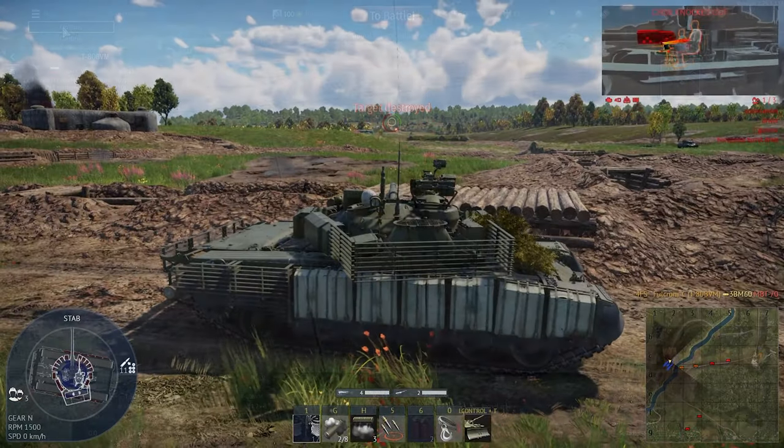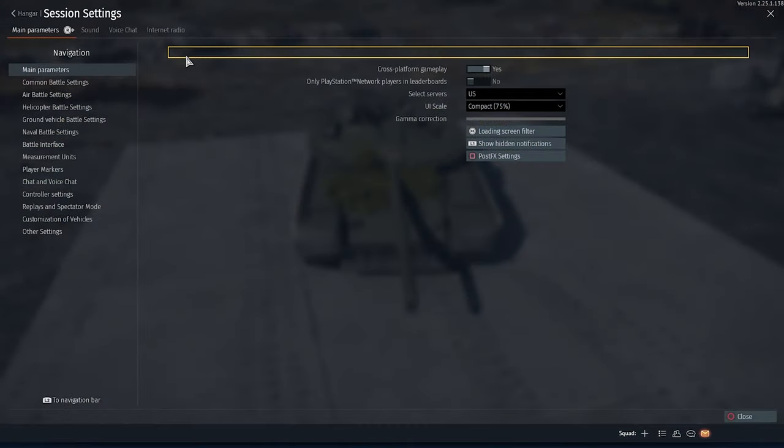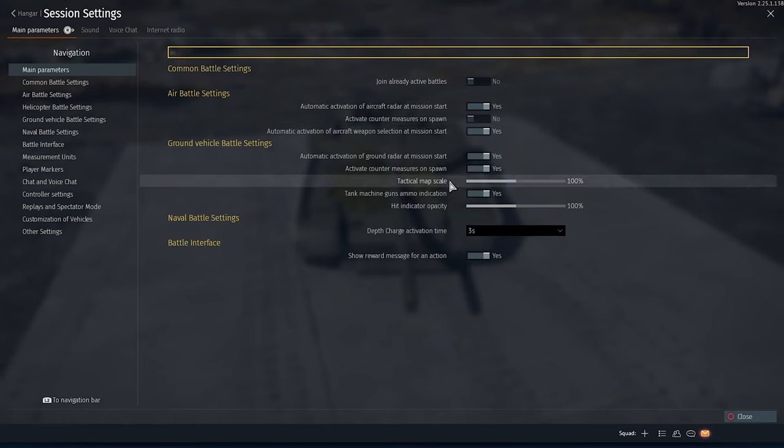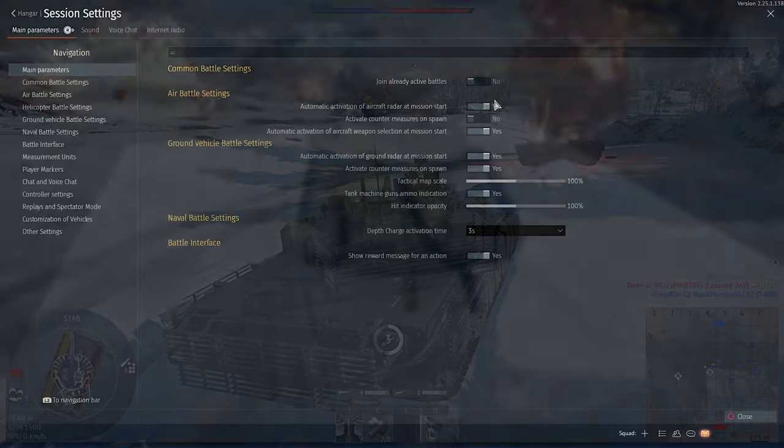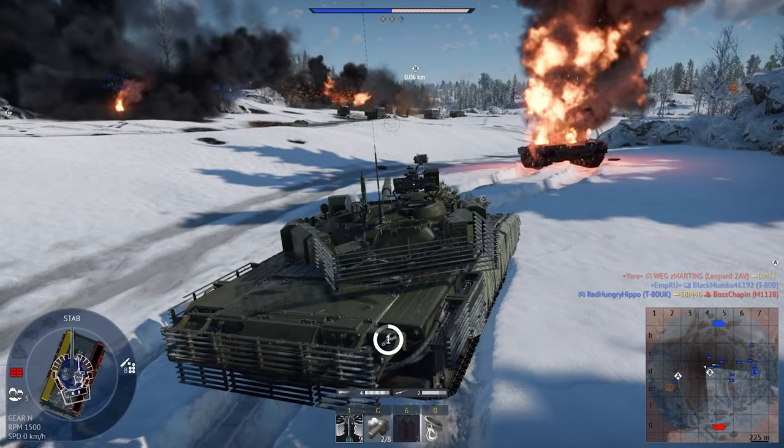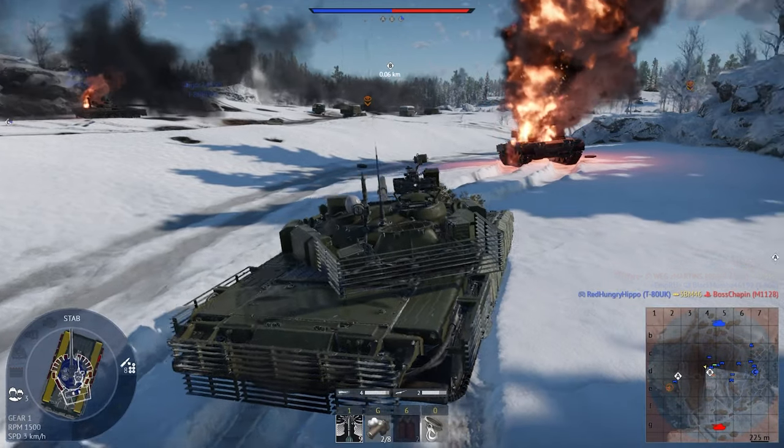Tip number 10: Joining Active Games. If you are always joining active battles, you might want to consider turning this option off. By turning this option off, you will no longer join already active games, but keep in mind that the time to find a game can increase, so you will be waiting longer than usual.